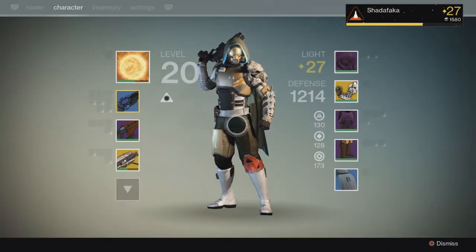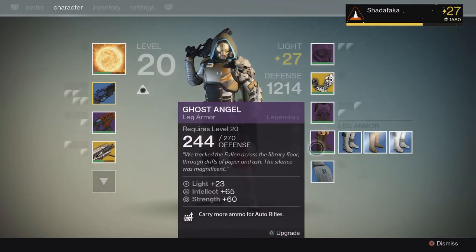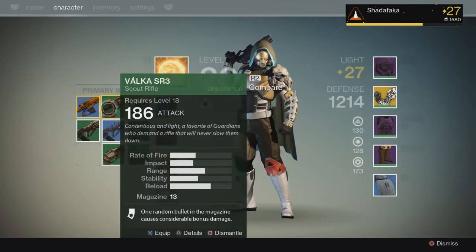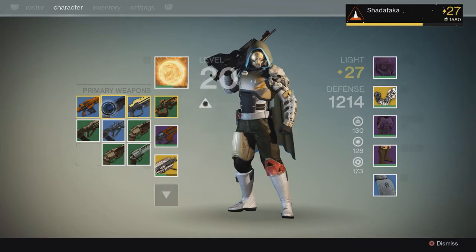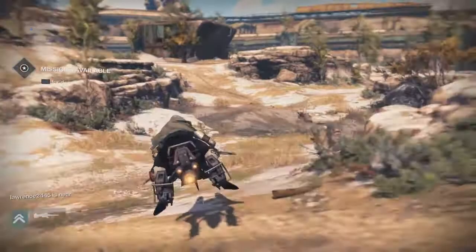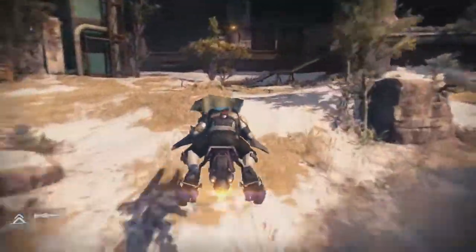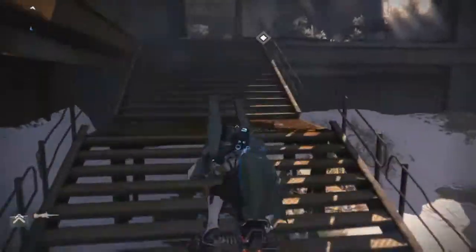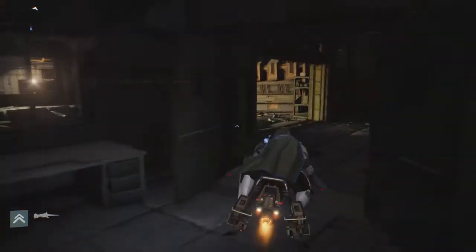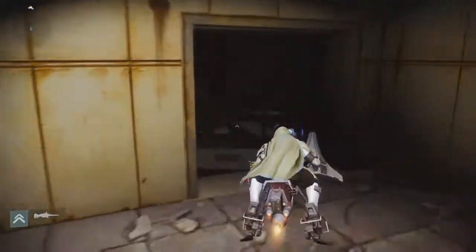What's up guys. So I just wanted to show you guys, after the patch, where you can go to farm your legendary gear and all that great stuff. There is a new loot cave. If you didn't know about the old one, there was basically a cave on earth where you could shoot at enemies that respawn in a little cave over and over, and you got a lot of engrams this way. Well, they patched that, but there's a new loot cave out now that's in a different area — it's still on Earth, just in a different area.